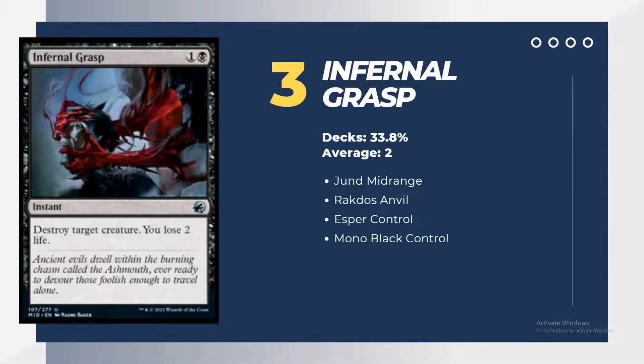In third place we have Infernal Grasp, an uncommon from Innistrad: Midnight Hunt, averaging 2 copies for 33.8% of decks. My Jund midrange deck uses only 2, with maybe one additional on the sideboard, since it's very efficient at destroying any creature but the cost of 2 life can be relevant at times. For Rakdos Anvil decks, they can regain that life through Meathook Massacre triggers and Anvil effects — so 2 life is a small price for efficient spot removal. Monoblock also runs 2 to 3 copies main deck with a backup in the sideboard.